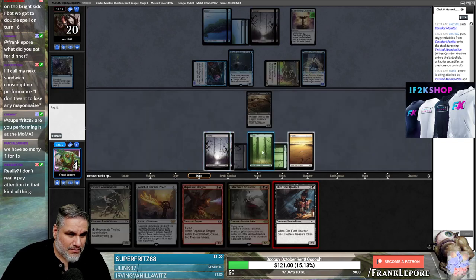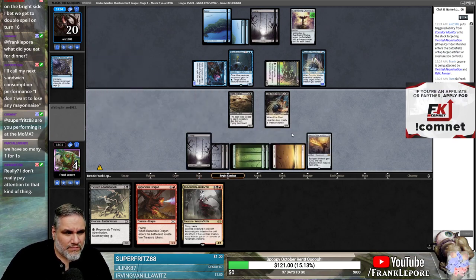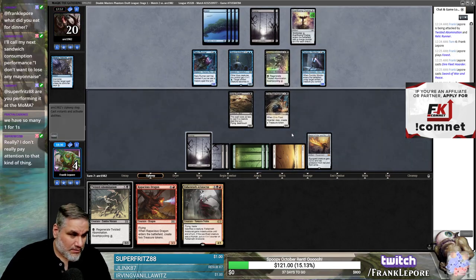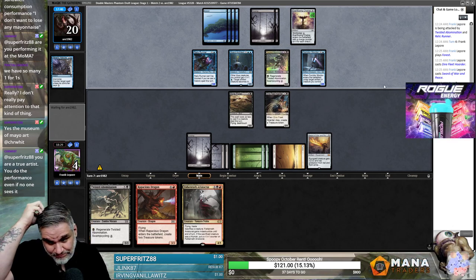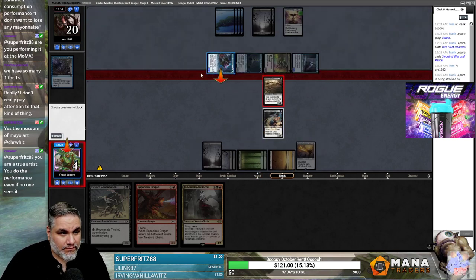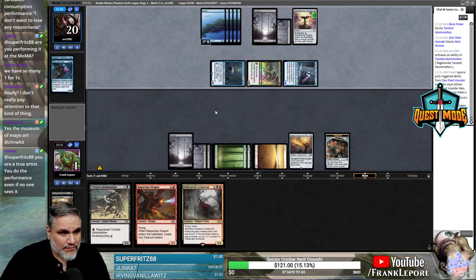Hoarder lets us block two. Maybe we just play Sword to have it on board — we're probably still dead, but they have no cards. We have to block Relic Runner and Twisted Abomination. And if they draw any Historic card, we're just dead.